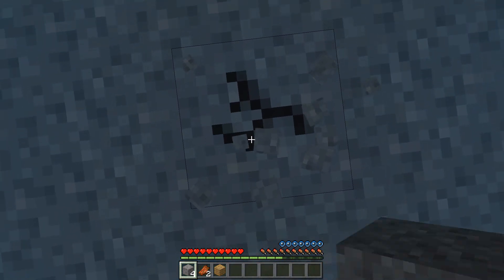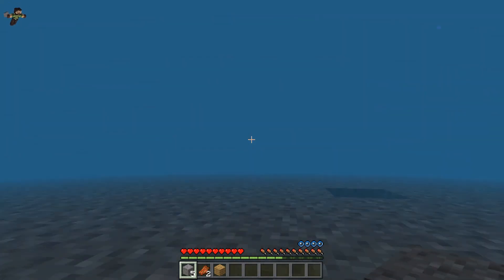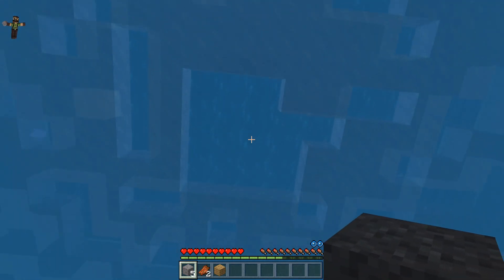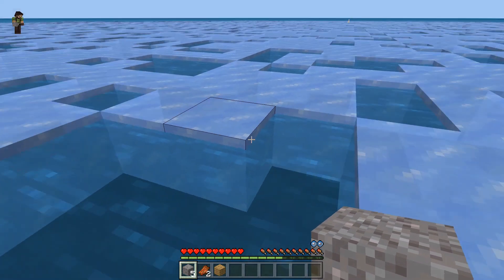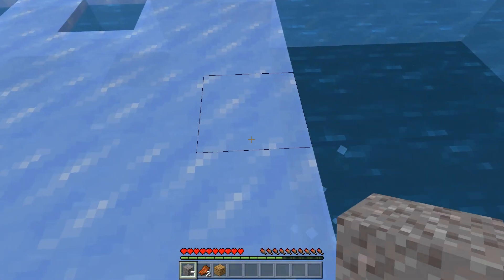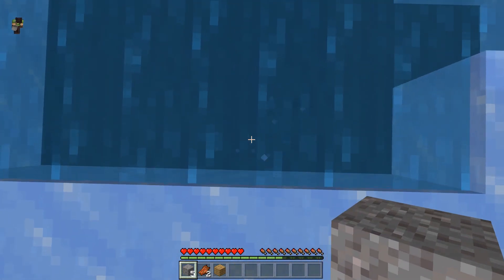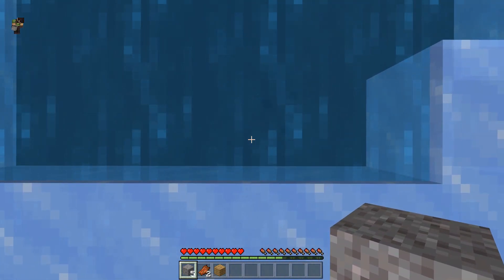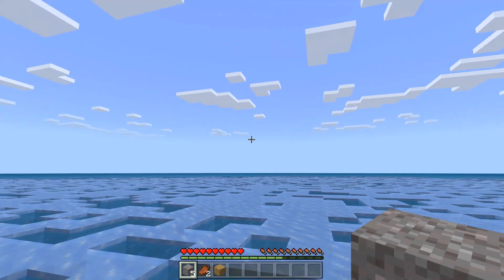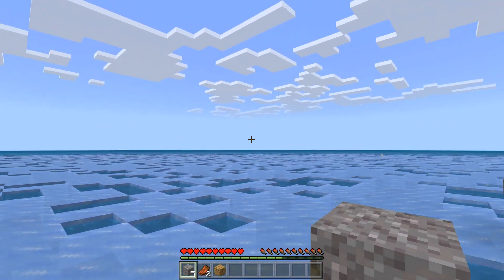Right now I don't really want a ton of drowns spawning — I just want to make sure I'm not going to drown myself before I get up to the surface. About half the time there's a wandering trader before the first five minutes, but it doesn't look like I'm going to get one today. I'll just keep getting some gravel, and you can see it's starting to freeze over.